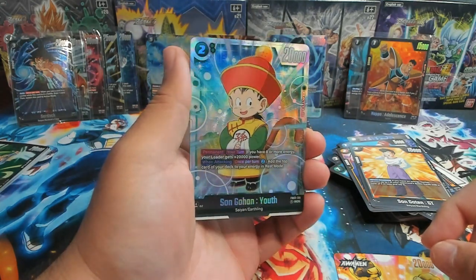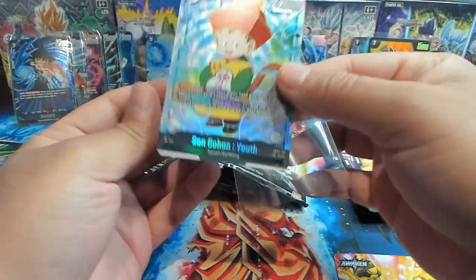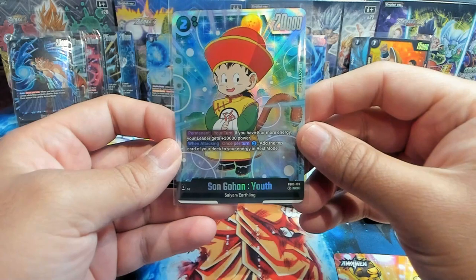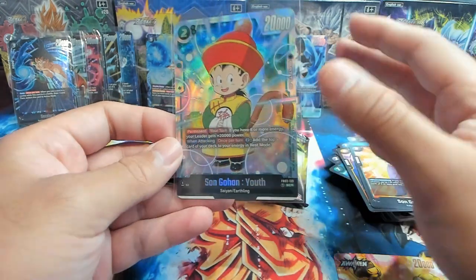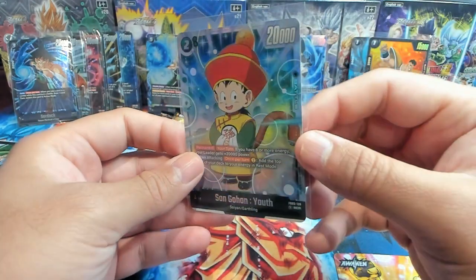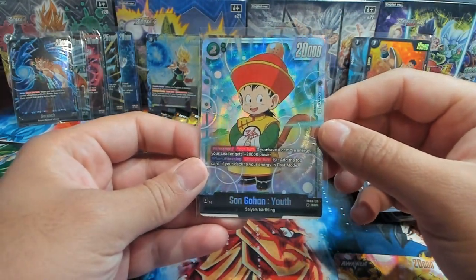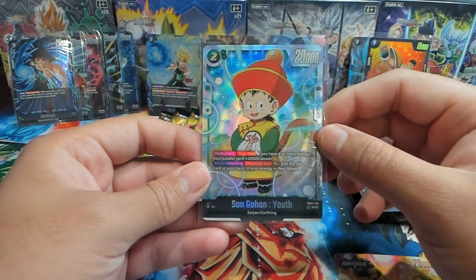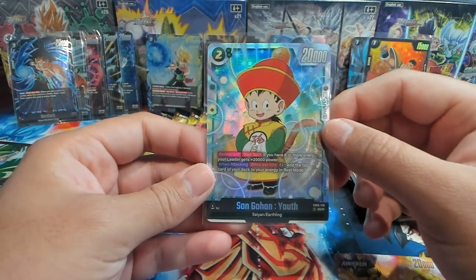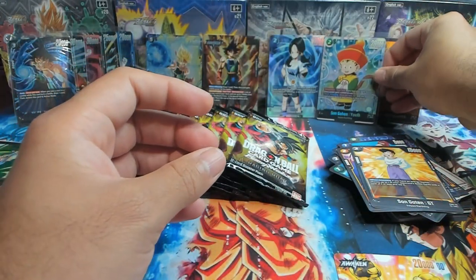That looks so good! I would say you probably want to run like two or three of these in your deck just because the ability is so good. Permanent your turn: if you have eight or more energy, your leader gains 20,000 power — insane! When attacking once per turn, if you use this with Piccolo, I think Piccolo gets insane high value double attacking capabilities. When attacking once per turn, you can use two energy — add the top card of your deck to your energy in rest mode. So on turn four it'll help you ramp a little bit quicker.